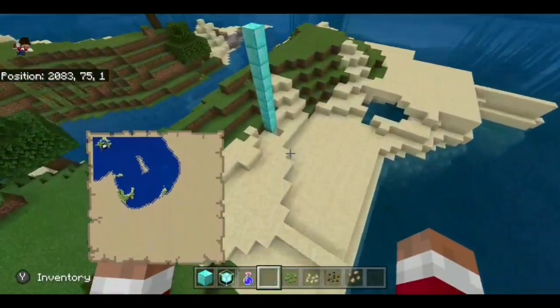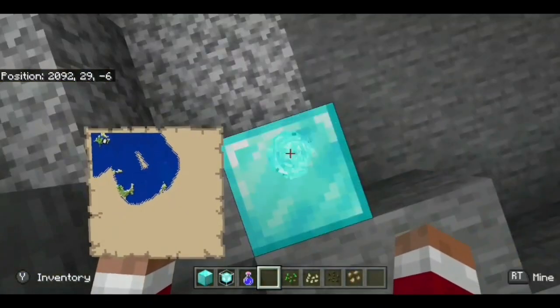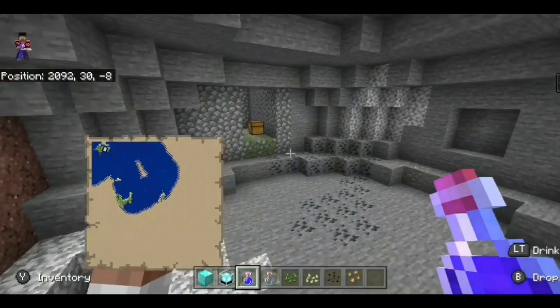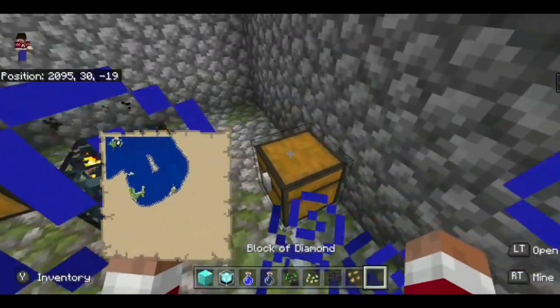If you go over here to these coordinates and you fall down here, let's take a night vision — if you fall down here, you will get right next to a zombie spawner, which is pretty cool.